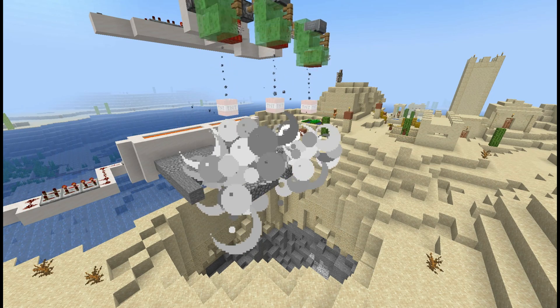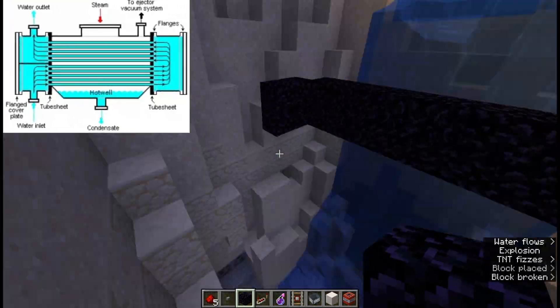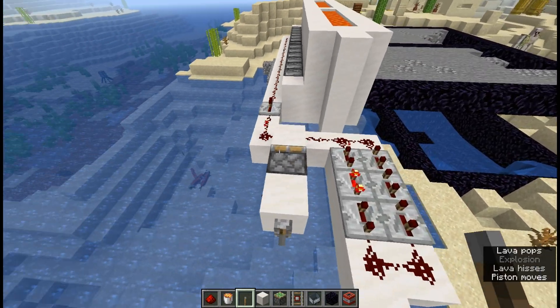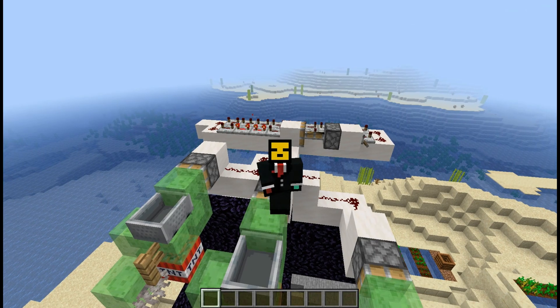How can we get the energy that the reactor core is producing? A heat exchanger — we will now add the collector of our reactor core, basically a giant hopper. Just a tip: place some switches on your loop mechanics so if you're doing maintenance, you won't get pumped — or should I say, contaminated.